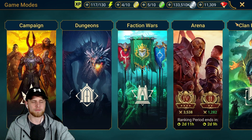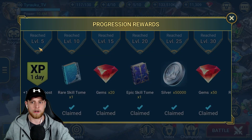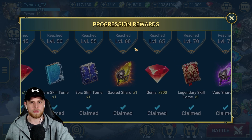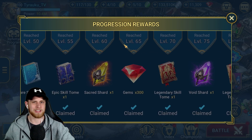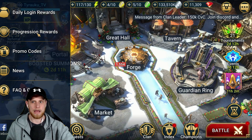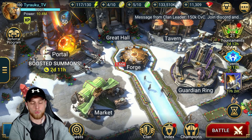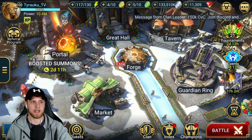Speaking of progression rewards, we literally have progression rewards right here — level 5, 10, all the way up to level 100. The rewards past 60 include some legendary books, so they are pretty good. It just takes so long to actually level up, but make sure you're keeping an eye on this and claiming these rewards. Once you hit level 100, there's nothing past that, of course.